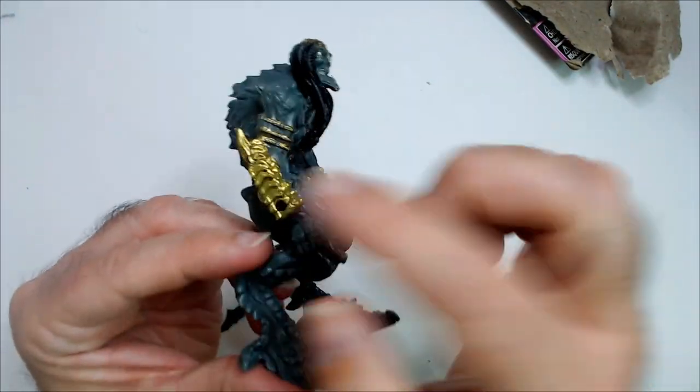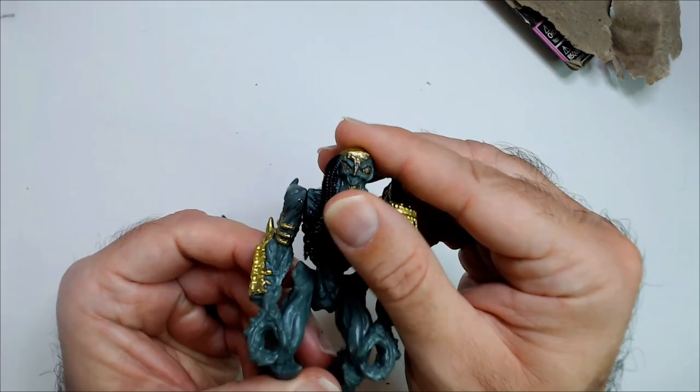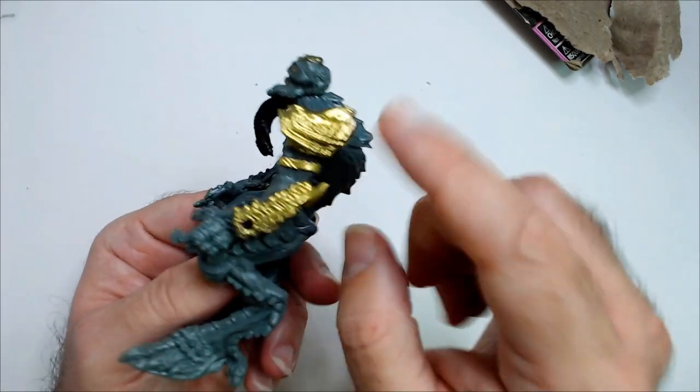So he is grey with these gold arms, a gold shoulder pad, and gold in his face as well. It's kind of cool — you really can't tell how good this gold looks in the package.